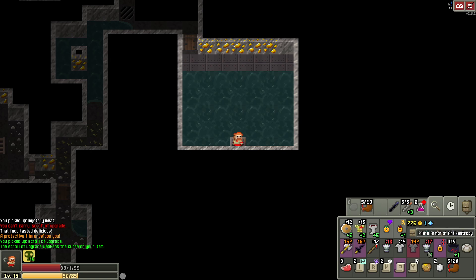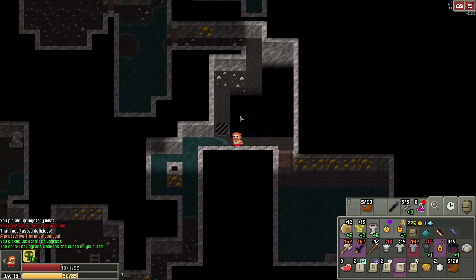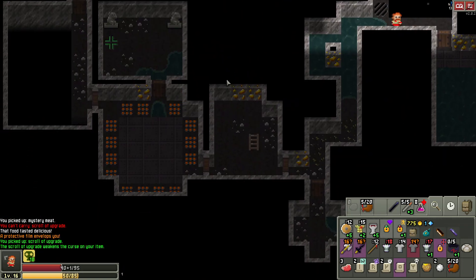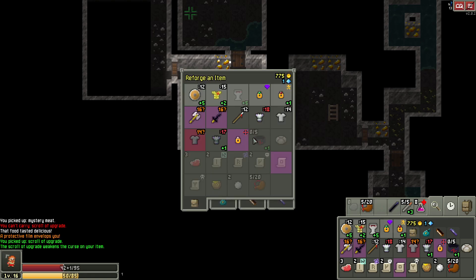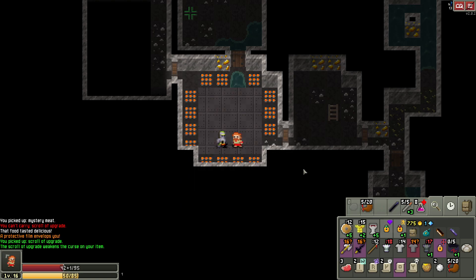Weakens the curse — it kind of looks like it got rid of it. Now it's still an anti-entropy, so it's probably not, but it feels like it did. Let's go see if the blacksmith's willing to do anything with this — he might still say it's cursed, but we'll try it out. Where's the blacksmith at? He's right here. Okay blacksmith, how particular are you about curses? Nope, don't worry about the curse items. Well, you know, it was worth a shot — it was worth a freaking shot.